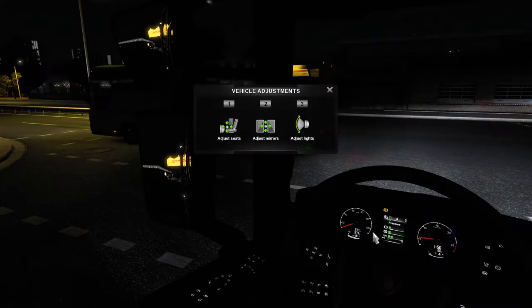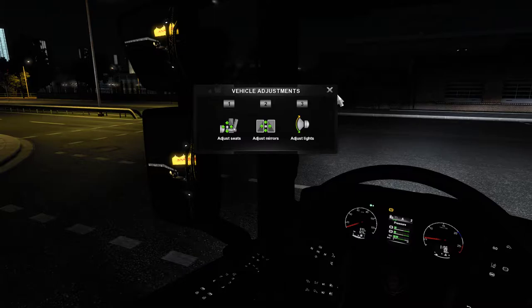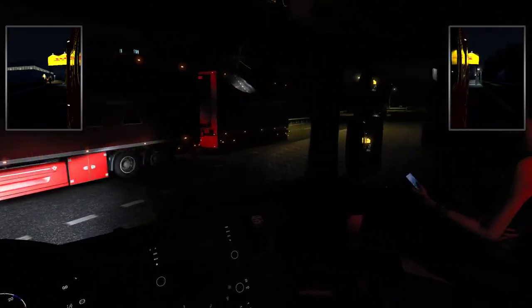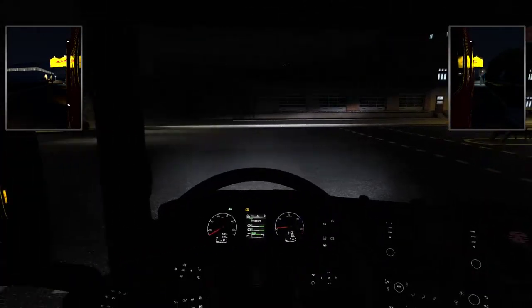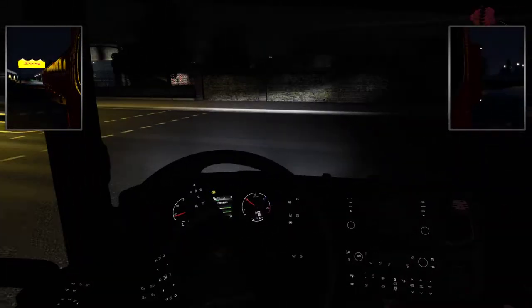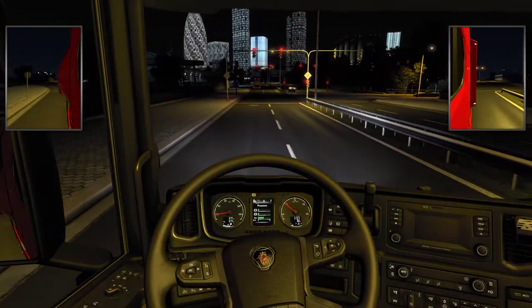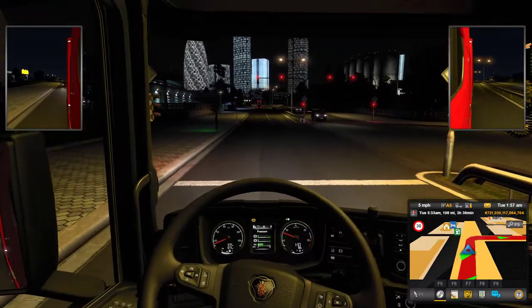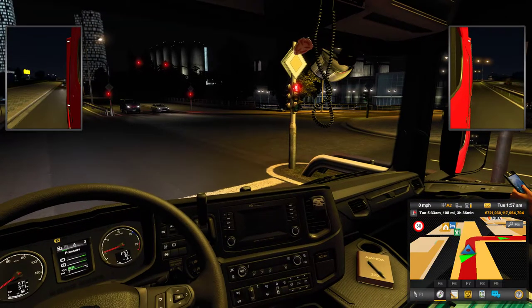We're going to turn that map off. I hit the wrong button — I just done it on ETS, doing it over here. I'm trying to turn the map off. There we go. Sorry about that. Got our passenger over there. I need to keep that on — I don't have a GPS in this truck. I wasn't aware this truck didn't have a GPS. I'll have to look at that; maybe there's an option to get that working.